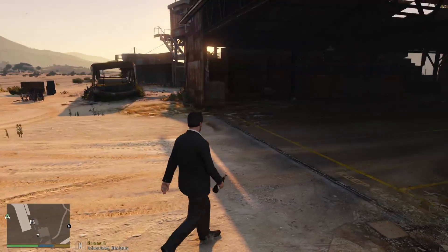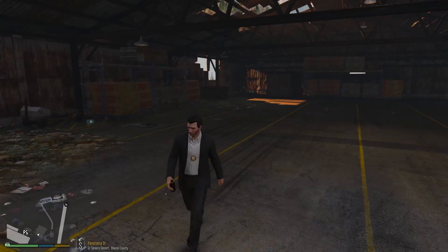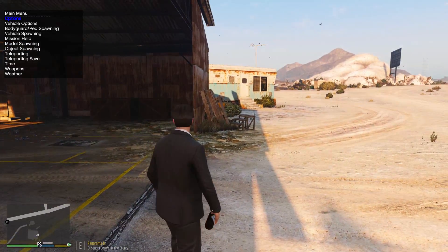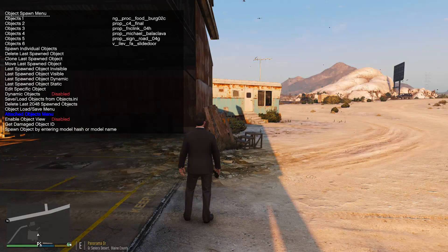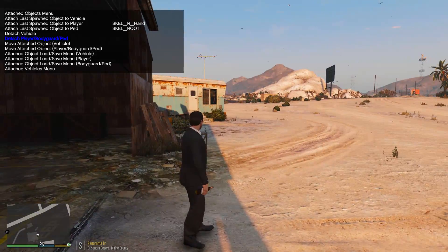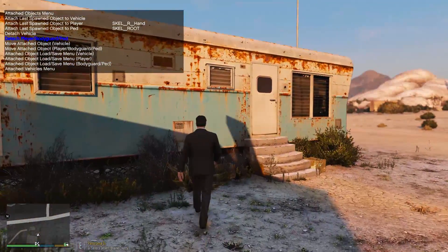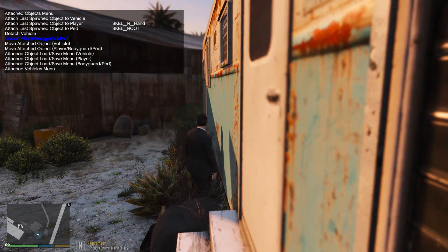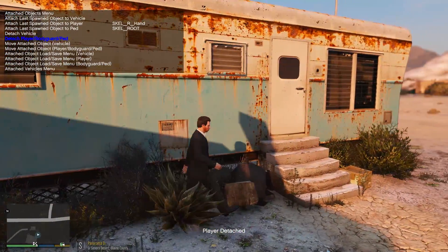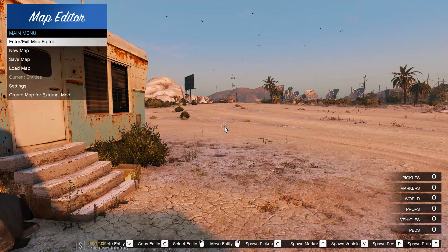That's pretty much how you do it. You don't have to do this with just beer bottles — you can do it with machetes, money bags, really anything you want in this game. And to get rid of this prop, open the menu back up, go down to object spawning, attached objects menu and detach player bodyguard ped. When you're going to get rid of it, go to a stationary area because 99% of the time the prop will stay in midair. And if it's something big like a chainsaw, let's just see if there is a chainsaw — hold on.